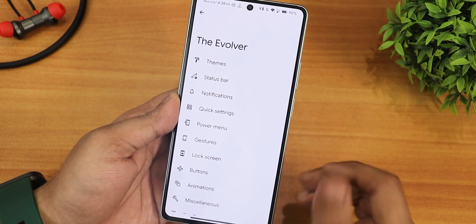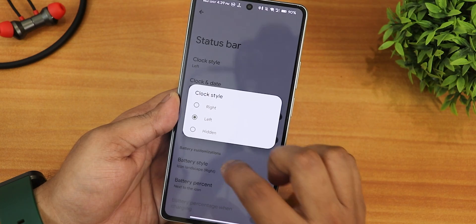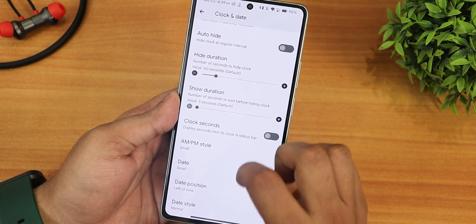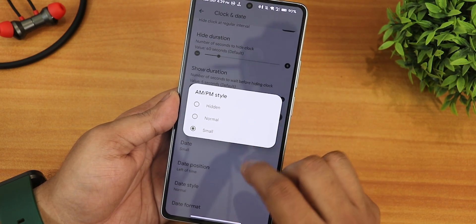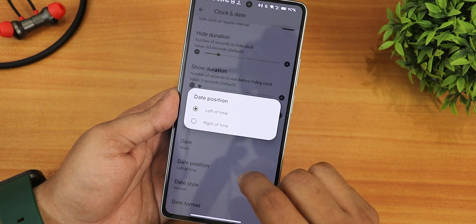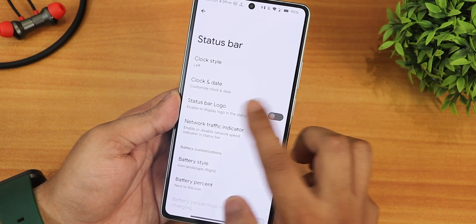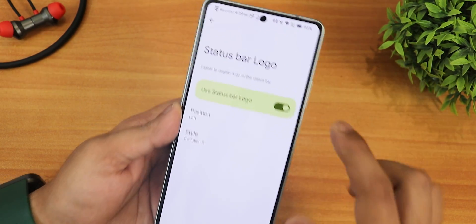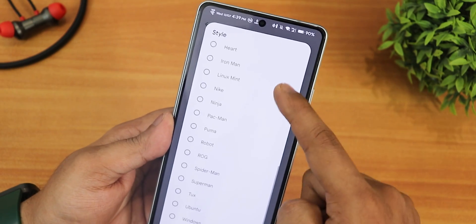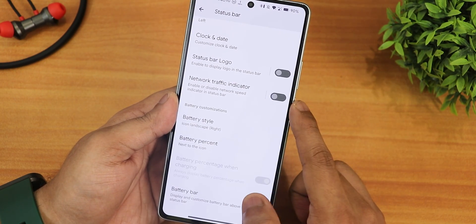In the Evolver status bar settings there is the clock style — you can set it to right, left, or hidden. The clock and date can be customized with an auto-hide feature, hide and show duration, and clock seconds. The AM/PM style can be normal or small, and the date can be hidden, small, or normal with left or right position and a customizable format. There is also a status bar logo option where you can display the Evolution X logo or choose from multiple logos including Windows, Ubuntu, and more, with left or right positioning.